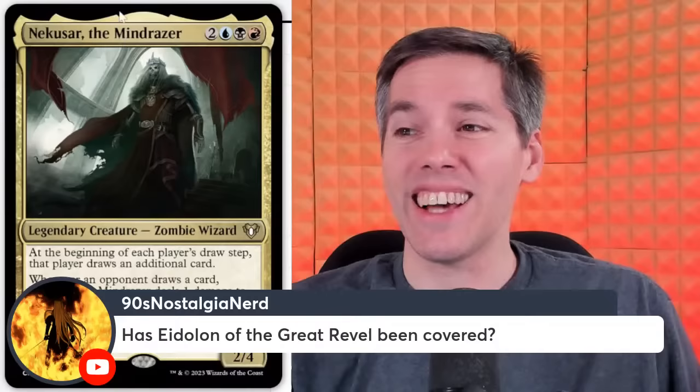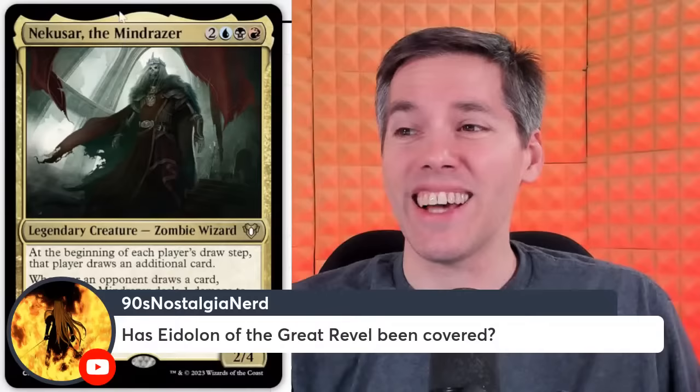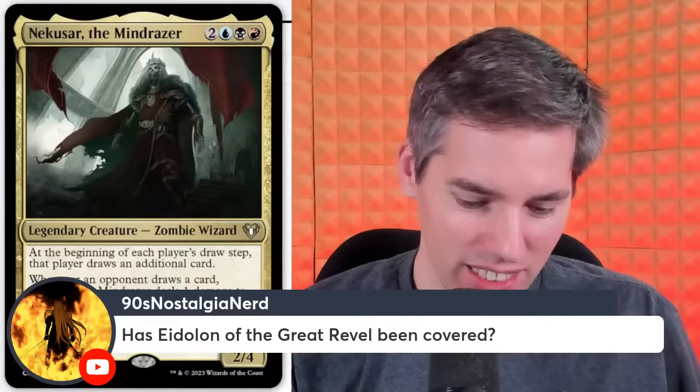Has Eidolon of the Great Revel been named? No. Eidolon of the Great Revel — red, red, 2/2 Spirit. Whenever a player casts a spell with converted mana cost 3 or less, Eidolon of the Great Revel deals 2 damage to that player. It does punish you badly, but boy does it punish burn decks as well. If you can get a foothold on the board before they do, the Eidolon works for you more than it works for them.